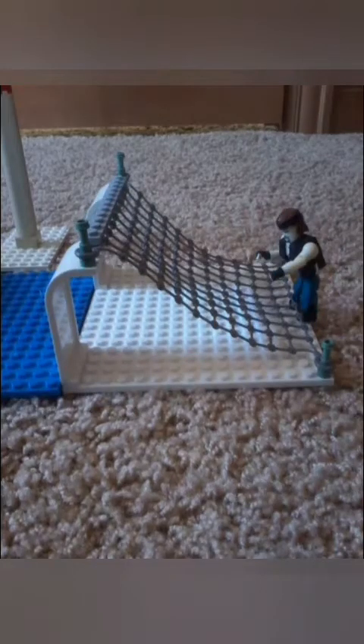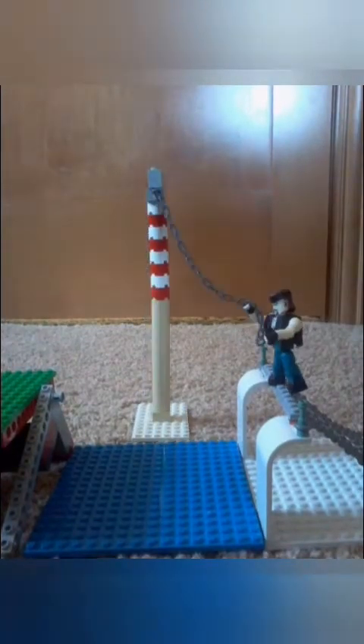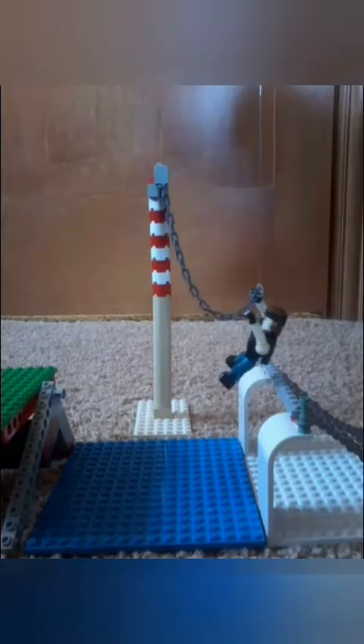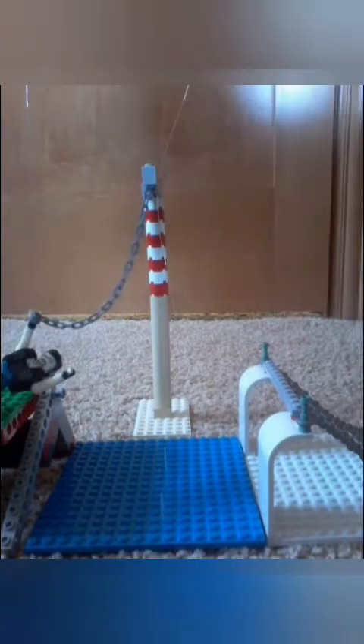First up is the Undertaker. The Undertaker making his way toward the climbing net and he begins climbing. He reaches the ridge, and now it's time for the chain swing. The Undertaker grabs the chain and he goes for it — swings down, almost touches the water, but then he lands safely on the first patch of grass.